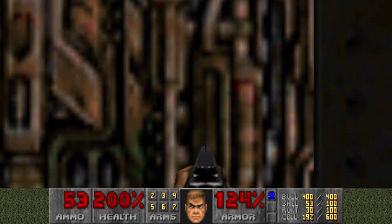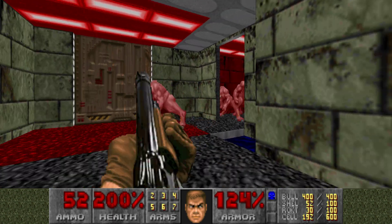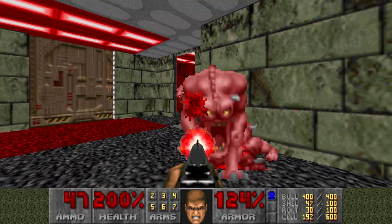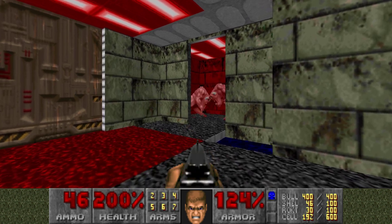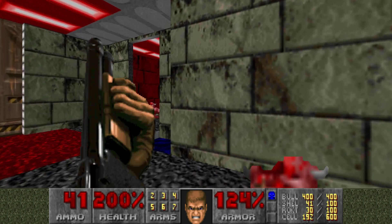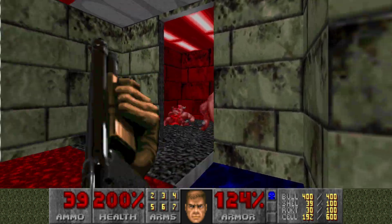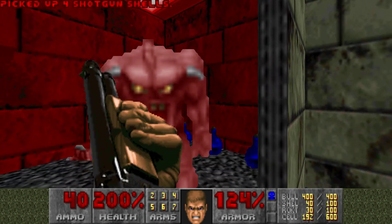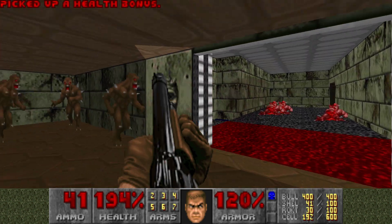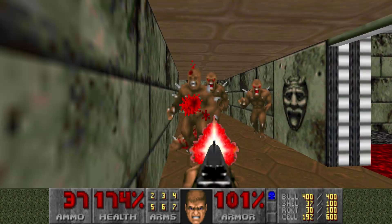So we can progress the level. Stepping on that red texture opens up this demon trap. Step into that blue pool to open up this door, and you are greeted with a bunch of imps.